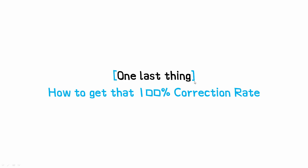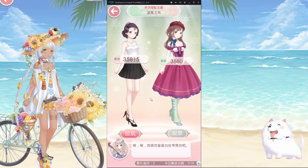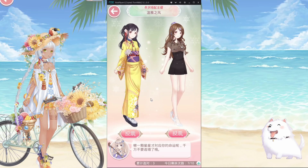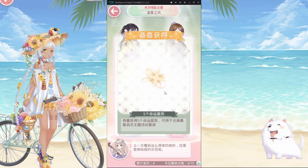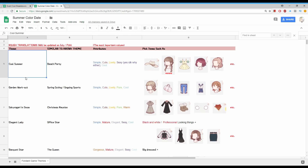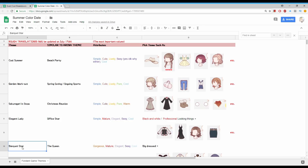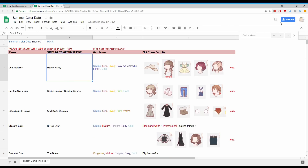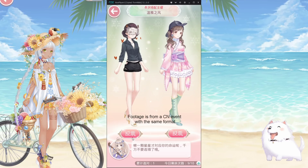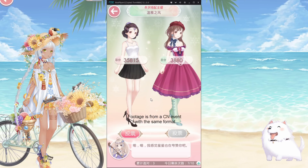So one last thing — small but very important — how to get that 100% correction rate. The event format is: we have a theme, we have two outfits, and we pick the outfit that fits the theme more. I have here all of the themes and the attributes that they require, and the outfit that you want to pick. This is the safest way to get 100%, because some of these are really really tricky. Basically, if you get more than two themes wrong, your rate wouldn't be 100% anymore, and you would have to spend more than 700 diamonds to obtain both suits even with the free tries. So do be very careful.